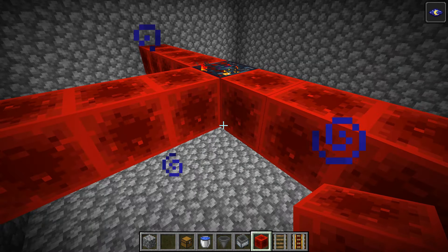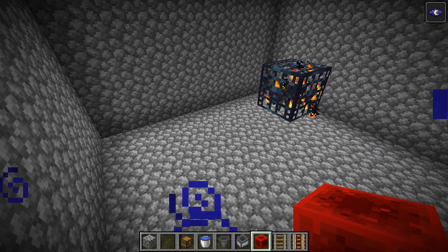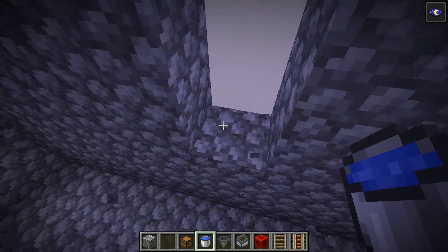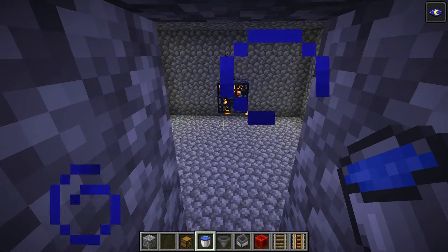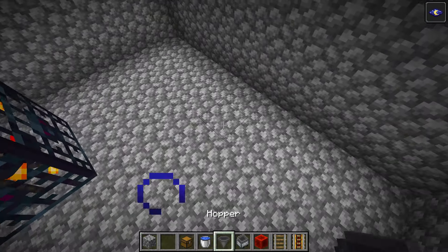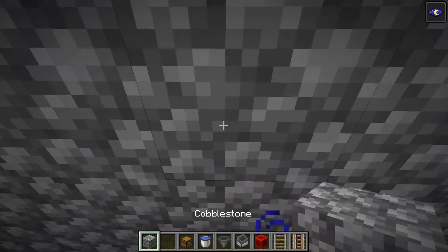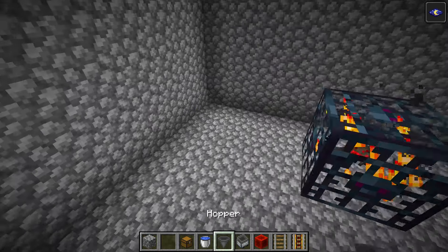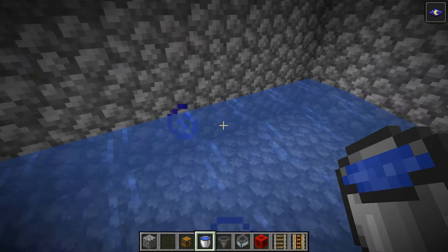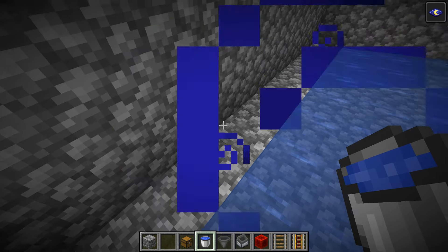That means in each direction the spawner room will be nine by nine. Once you have it all dug out, go ahead and grab your bucket of water and choose a direction you would like your spiders to travel in. I'm going to place my water buckets along this wall here because this will be the direction I'd like my spiders to travel. Grab your water buckets and place a solid wall of water all the way along that back wall so when your spiders spawn they'll fall into the water and travel in that direction.